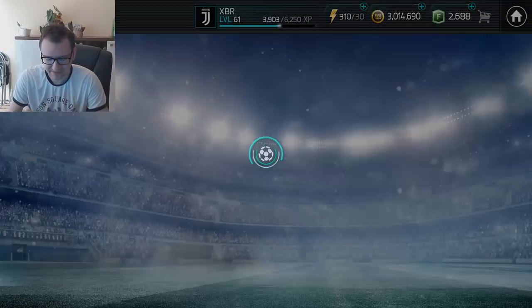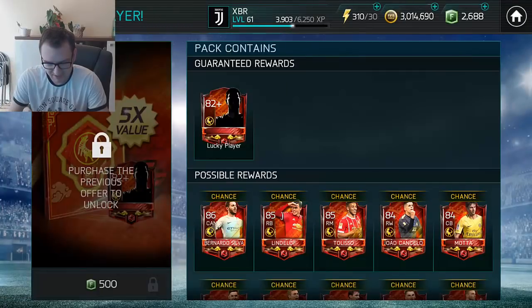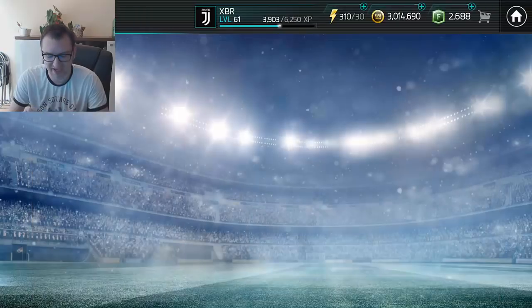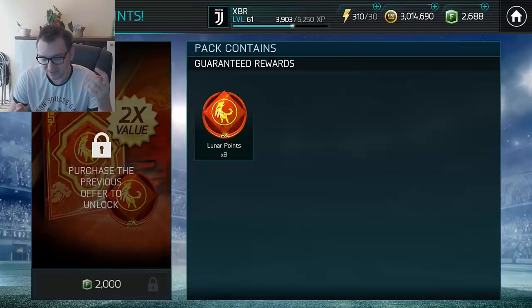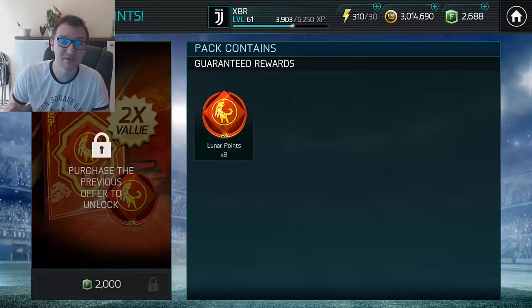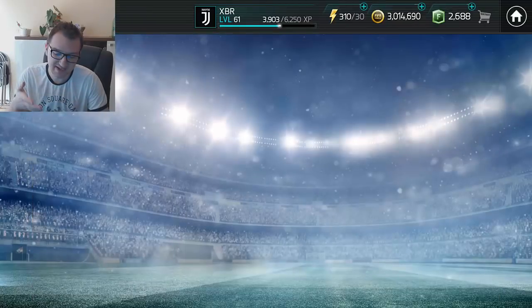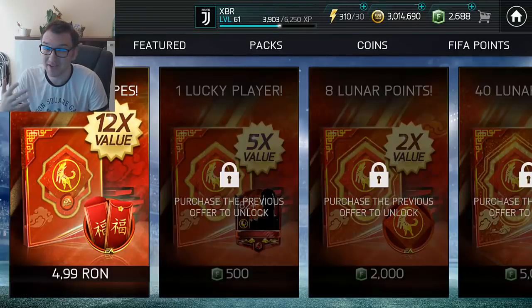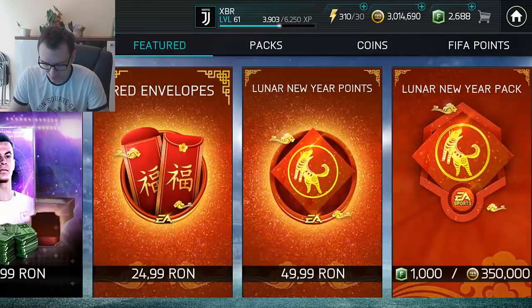Actually, maybe I will buy the red envelope offer just because you get the guaranteed lucky player after that. For 2000 FIFA points you get eight Lunar New Year points. If you need those eight points to get to the 90-rated Spain goalkeeper, you can get them from there.